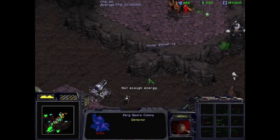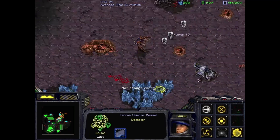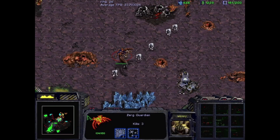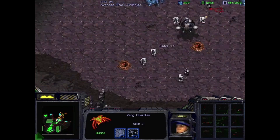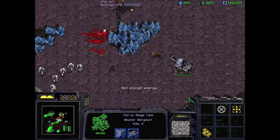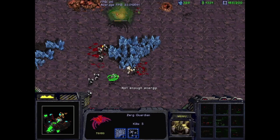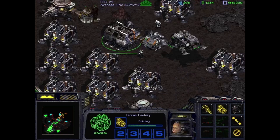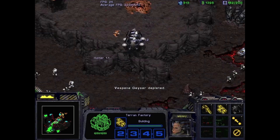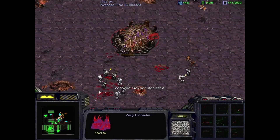The siege tank kills the spore colony — that will help ease the burden on the science vessels. Our initial push up the ramp gets dealt with, but reinforcements are on the way. We do restock our siege tanks — on this mission we always keep four on the field. This helps with the push and helps deal with those hard-to-reach spore colonies as we move forward.